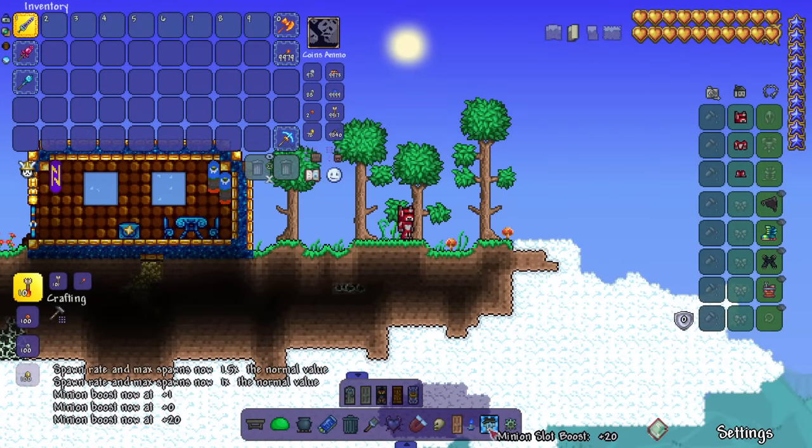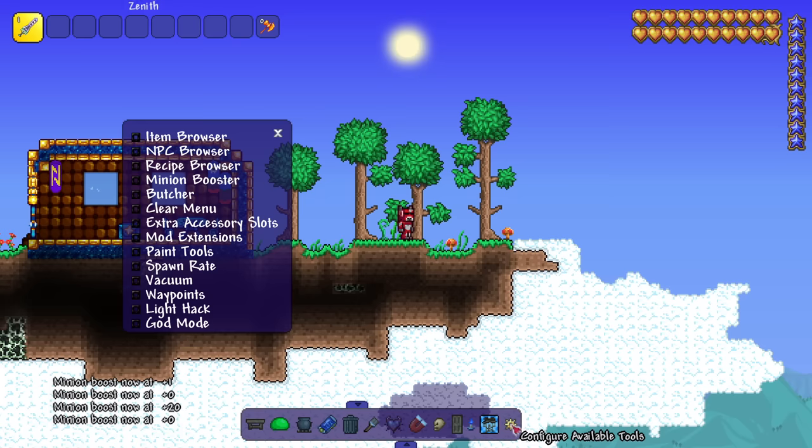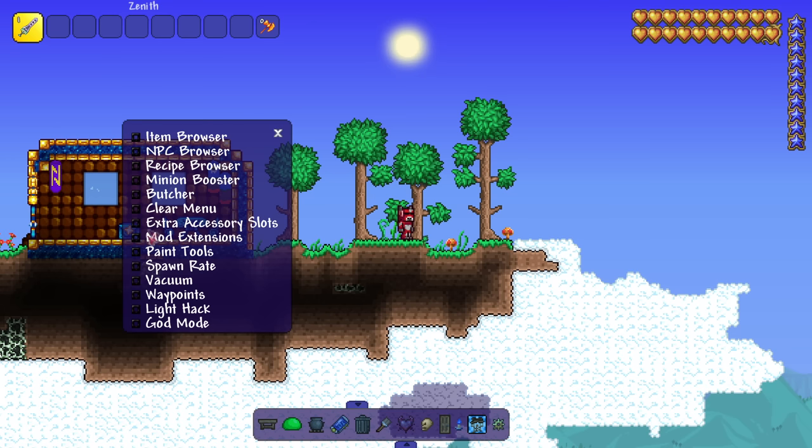There's also a spawn rate multiplier and a minion slot boost giving up to plus 20 minion slots. From the configuration menu you can toggle things like god mode - just click to add or remove it. It's very good and very useful.